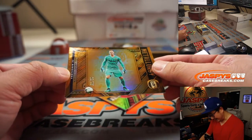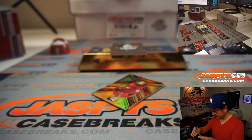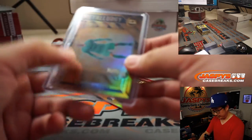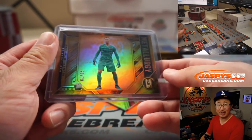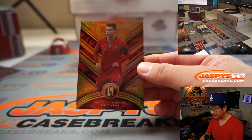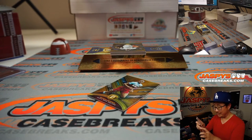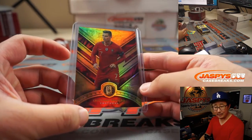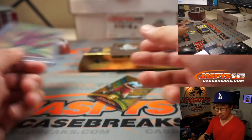There's Marc-Andre Ter Stegen, 20 out of 79 for Barca — that's number 0, goes to Gretchen. 16 out of 29 — Jonathan with number 6 — with the Cristiano Ronaldo. Very nice.